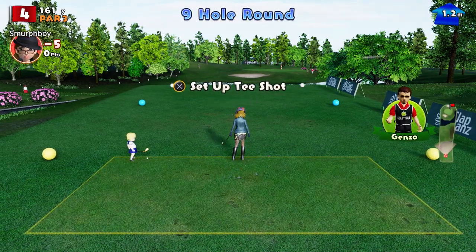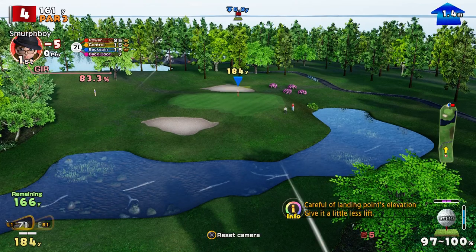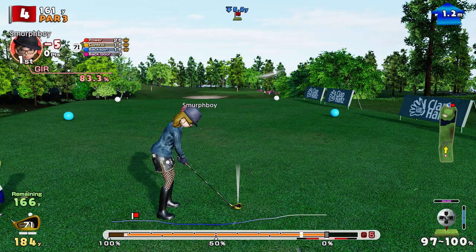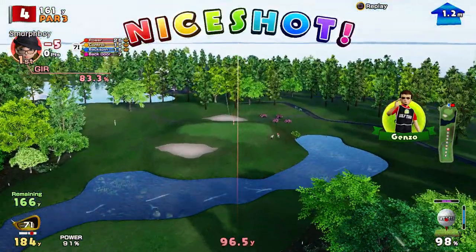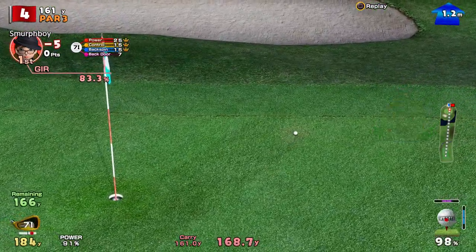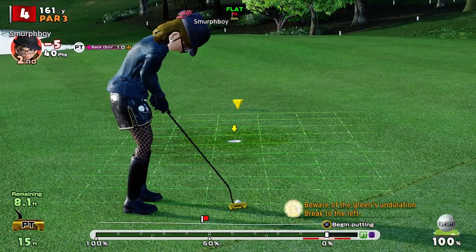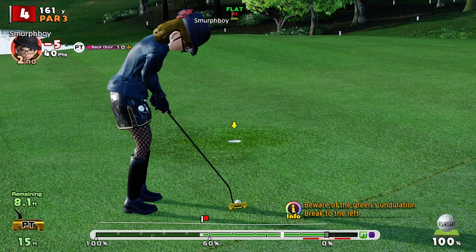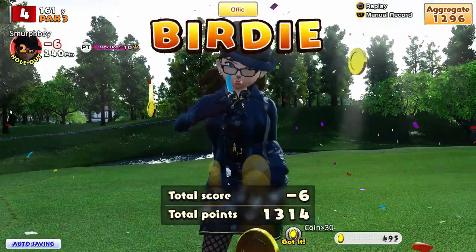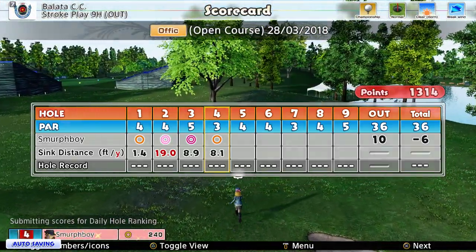Hole four, it's a par three — got to get this close. Not a lot of wind. Seven iron for the shot. Possibly overpitched a little tiny bit, might be out the back here. Just holds on — it's like a nine foot pop. No read at all from Genzo there, he's like, yeah, get on with it. We will do. It's a six under — not a bad start as these things go.